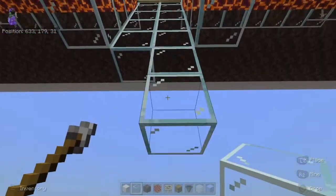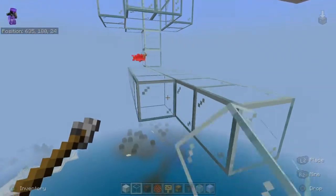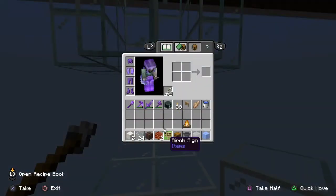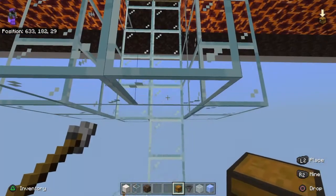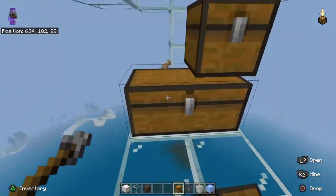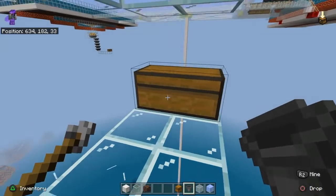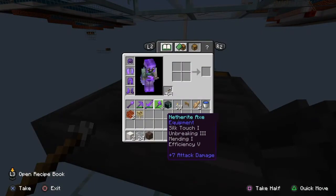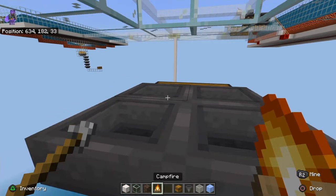Let's build ourselves a little platform here to work on. Your chest is going to be over there, and then we can put the campfire in like so.